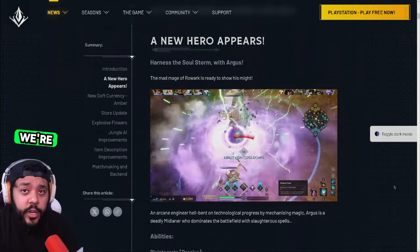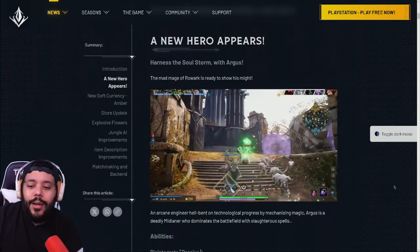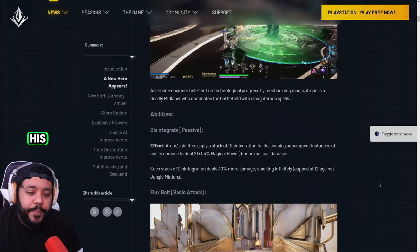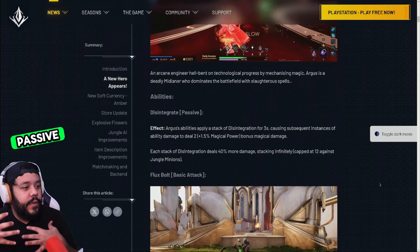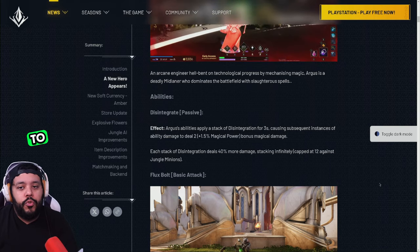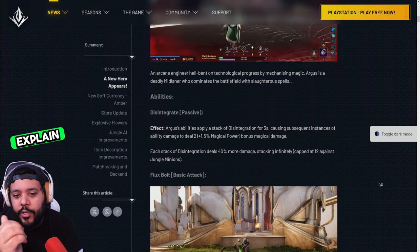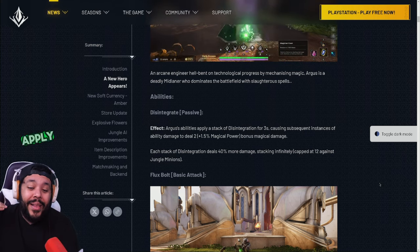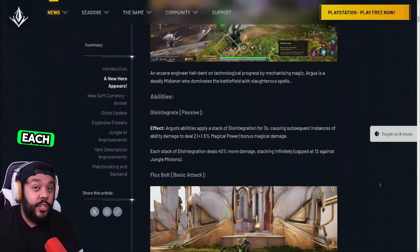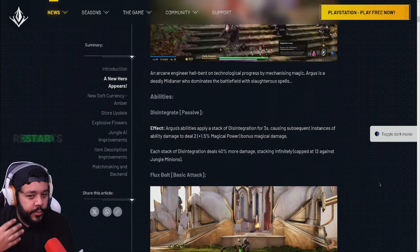First we're gonna go into the description of the abilities, then I'll give you guys the build that I found works best on him. Starting off with his passive — his passive is actually really interesting because it basically encourages consistent damage over time, as opposed to as much burst as possible in a short period. Essentially, his abilities apply a stack called disintegration. Each stack lasts three seconds, and they do stack on top of each other, so the moment you get a second stack it restarts the counter.